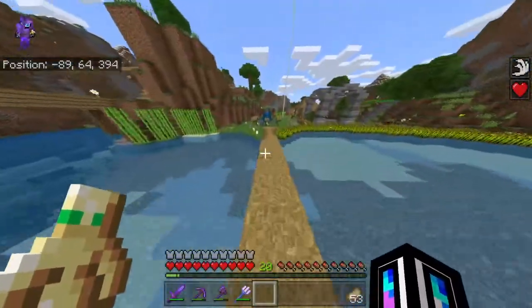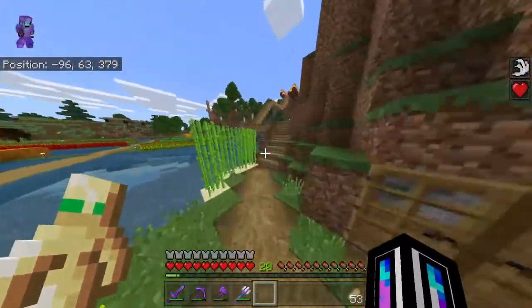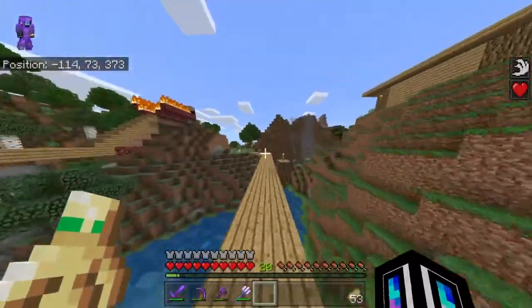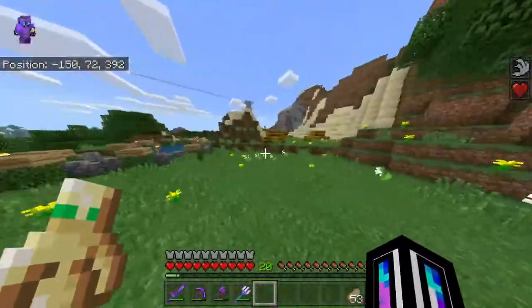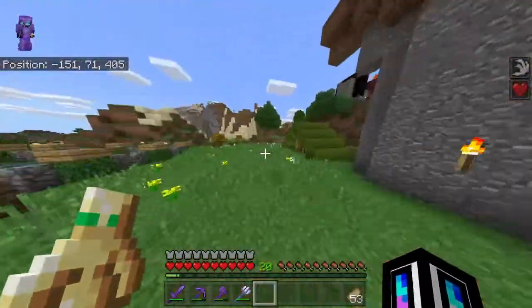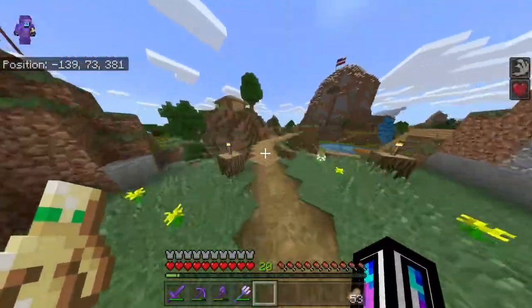Oh yeah, there's a new spot up here — run over here. Got this nice little camp: hay bales, a pond, little logs, a little mineshaft house, and a tent. Come back over here.